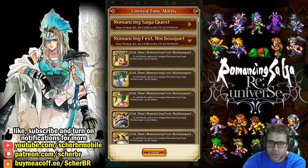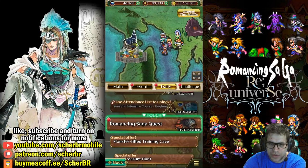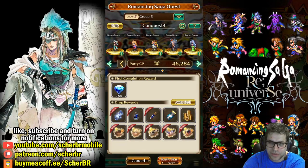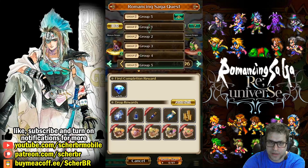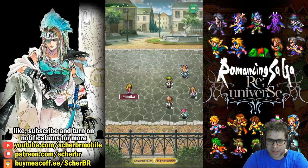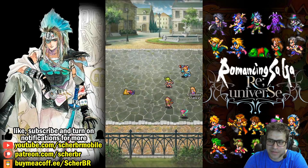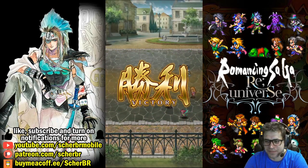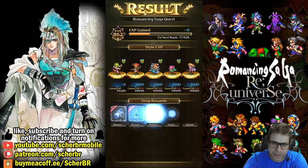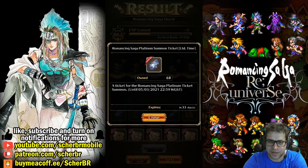There is also a Romancing Saga Quest — it's a daily quest. You'll be getting five gold pieces for the characters that run the stage. When you defeat the enemy — which happens to be Monica — you will receive your rewards: gold pieces, and also platinum tickets — the limited platinum tickets. Very, very nice.